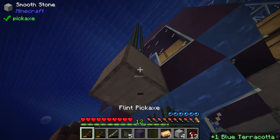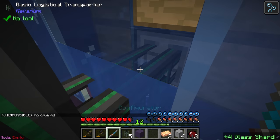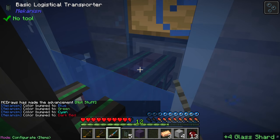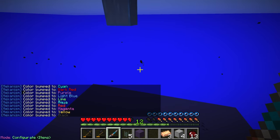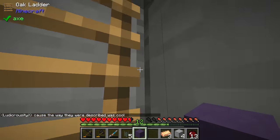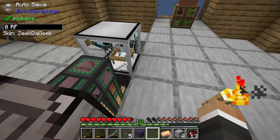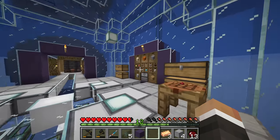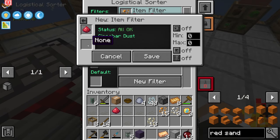I'm temporarily breaking this glass to get to that pipe, then shift right-clicking here and setting it to black - black is the location we'll send everything we want to return to our drawer controller. Back here we want to send cinnabar to the black color, so grab one piece of cinnabar, go new filter, item stack, cinnabar, black, save. You can left-click to go forward or right-click to go back through the color options.